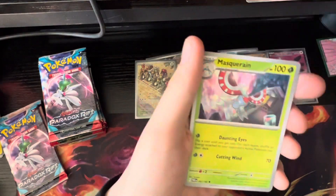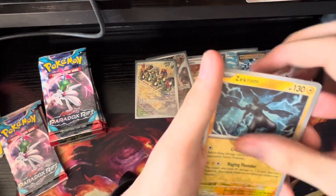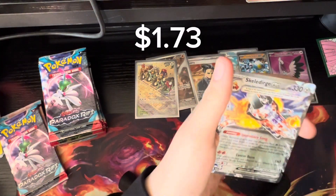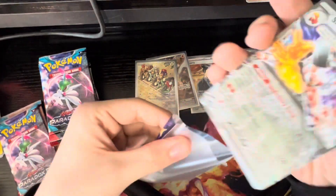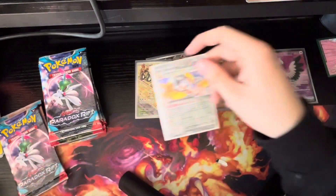I think I got something in this pack — I saw what looked like a stranger reflection than usual. Is it a Minior? It's an Iron Juggius. And we got a Skeledurge EX Terra card — that's dope. That Iron Juggius card does look really cool because of the way the future thing works.